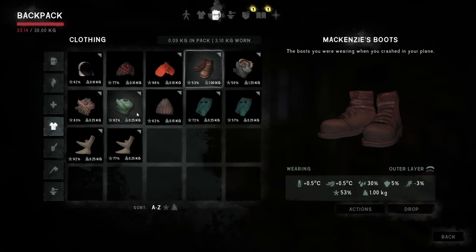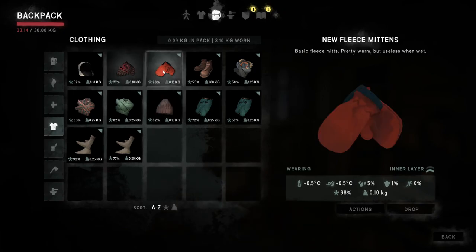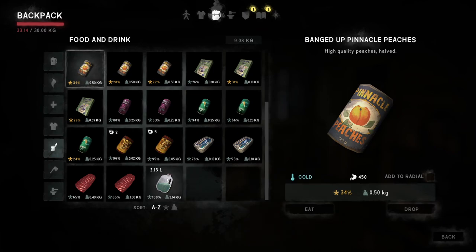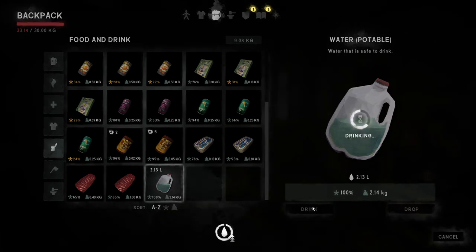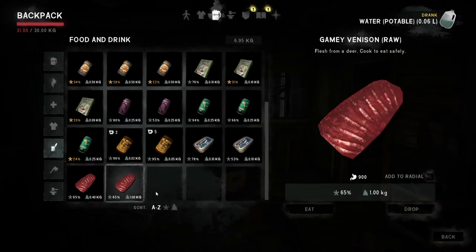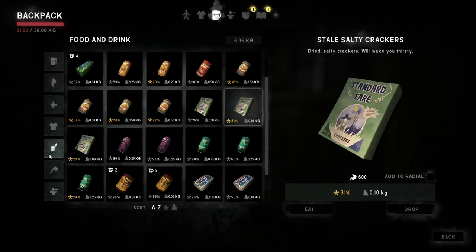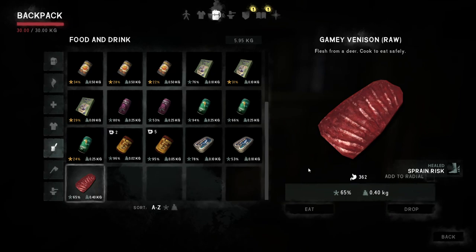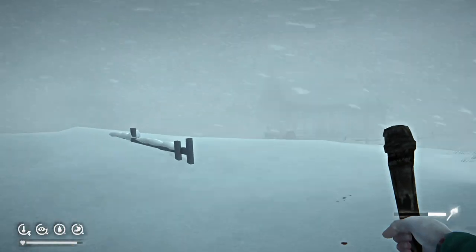Let's see which wood we have — 53 percent and these are at 53 as well, we're wearing it. What to throw... I need the food, that's for sure. We have a lot of cooked water. We're going to drink some of it and drop the rest. Then we need one more kilo to go. I butchered one deer before so we have some food now.